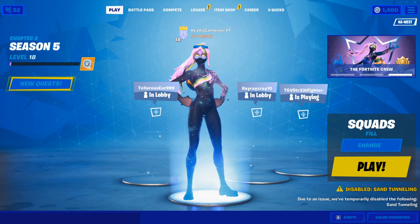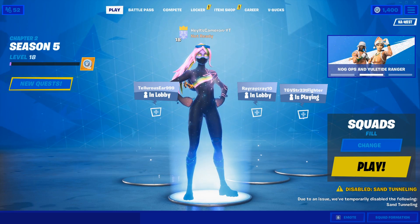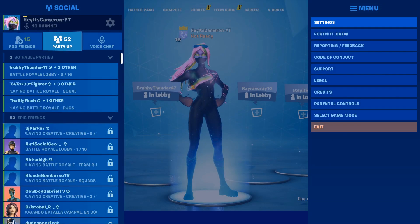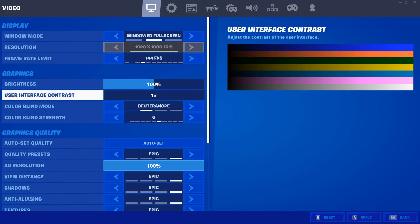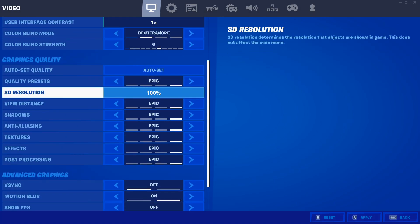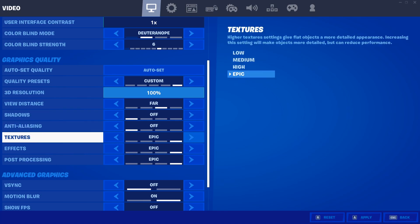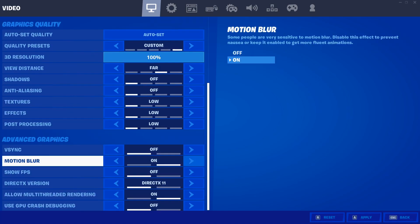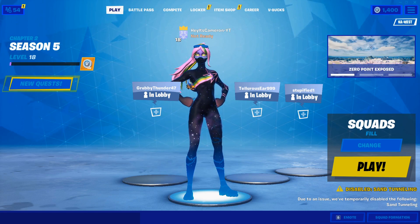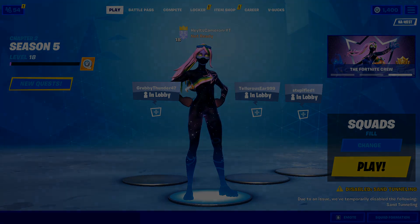When you reload, your background will look like a default lobby screen — don't worry about that. Go into your settings and reset everything to what you had before. The game may set things like brightness and quality to epic based on what it thinks your system can handle, so just adjust it back to your preferred settings. I hope this helped boost your FPS if you've been running a bit slow. Hope you're enjoying the season — I'll see you guys in the next one!